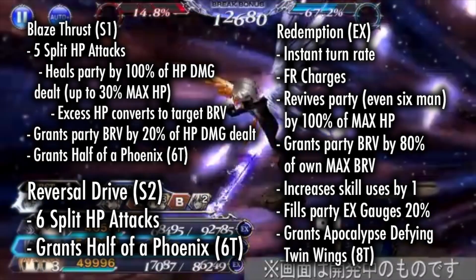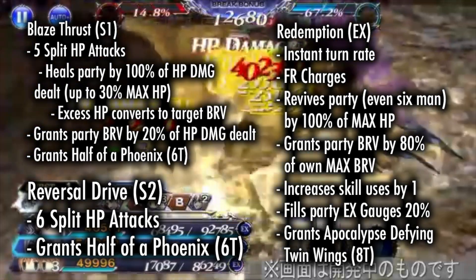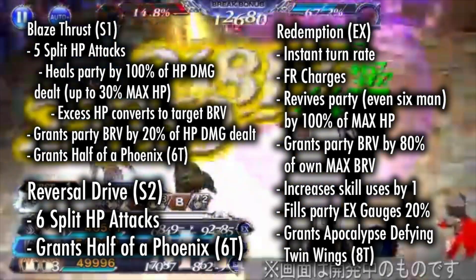Reversal Drive, the skill 2, deals 6 split HP attacks and also grants half of a Phoenix for 6 turns.